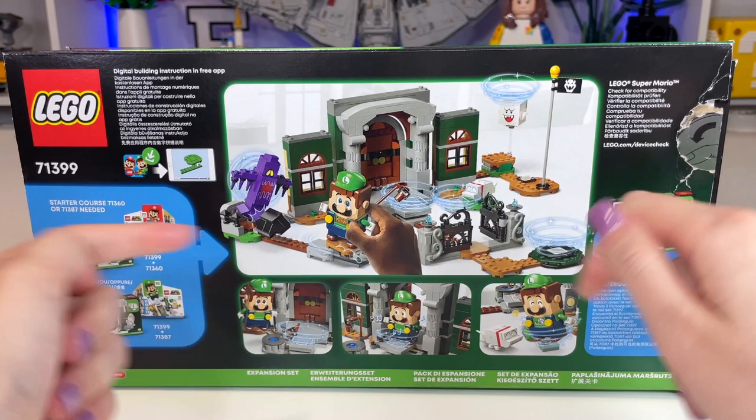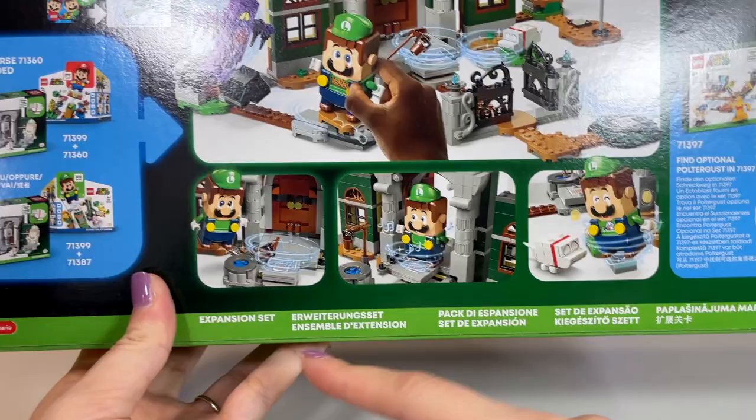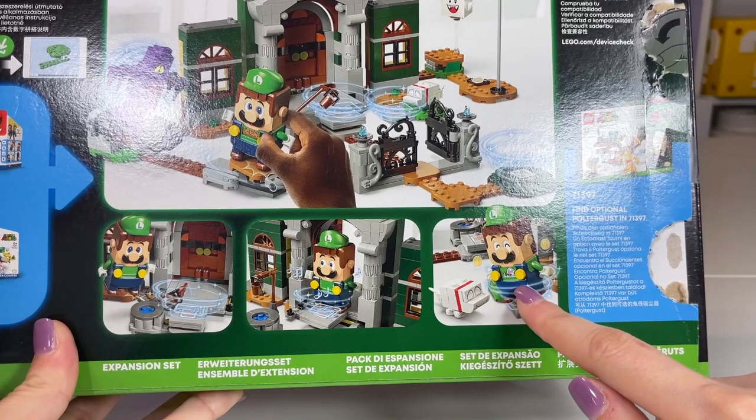When we turn the box around you can see a better view of all the play features included here. This shows that you do need either the Mario or Luigi starter course, and we see some features from those starter courses here such as the Bowser flag. Looking along the bottom we get some little snapshots of the play features showing the entryway and how you interact with that little bucket and well.